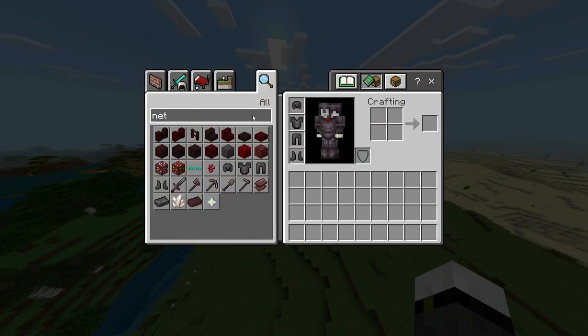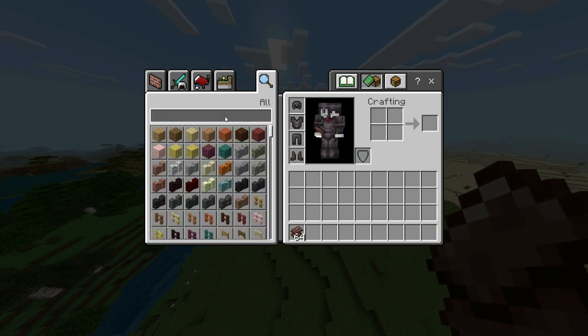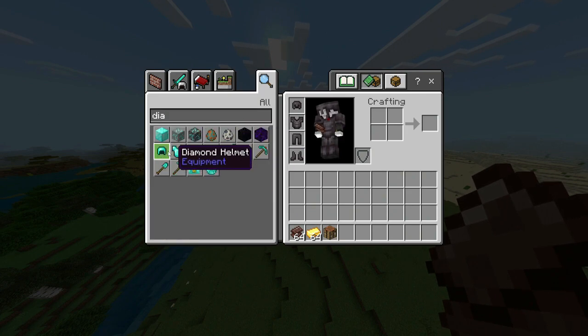Once you have the ancient debris, you're gonna cook it and you're gonna have netherite scrap. With this netherite scrap and gold, you're gonna merge both and have netherite ingots, and with that you're gonna finally get — combined with a diamond piece of armor — a netherite item.